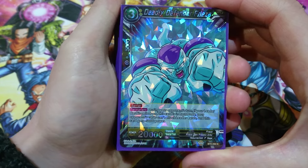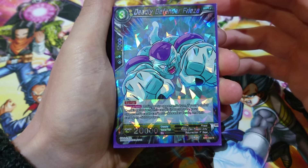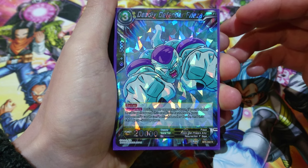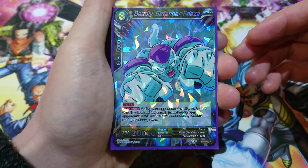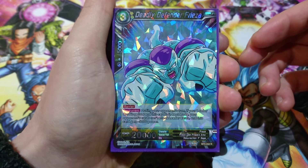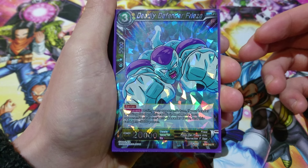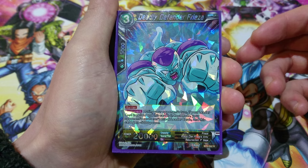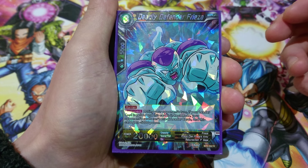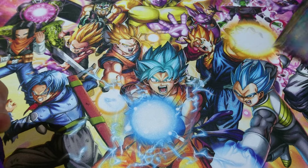A lot of people wonder why I'm playing Deadly Defenders in this. The deck is fairly aggro, but it's good for a bit of defense — especially when you want to wait out those crucial turns before you drop the Frieza bomb. During your opponent's turn, if your leader card is yellow and this card is in rest mode, your opponent has to kill this card. It gets minus 5k, so it's still 15k on their turn. We're only running two of those.